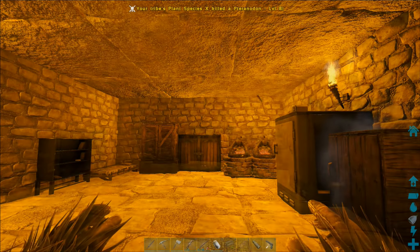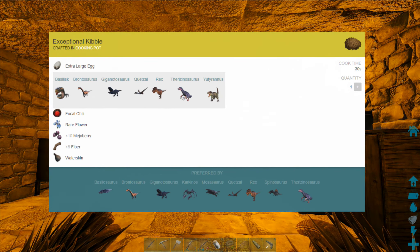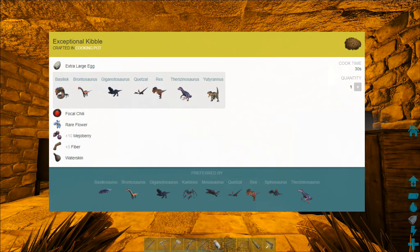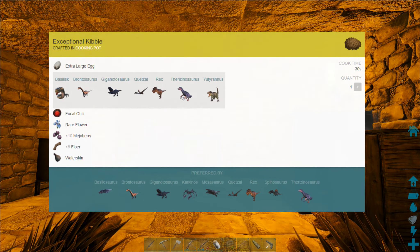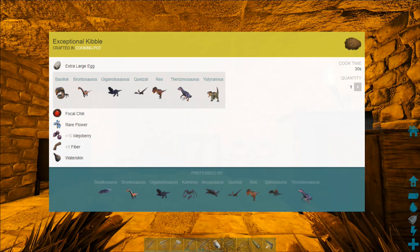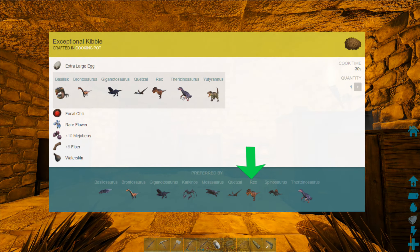For example, let's look at the exceptional kibble — the things you tame with exceptional kibble. Let's start there. The Basilosaurus, Brontosaurus, Giganotosaurus — the big Gigas — same as the Bronto. The Carchanos from Aberration. The Mosasaur — now you can tame with the eggs. Anybody that can make exceptional kibble, you can kibble-tame a Mosasaur. Quetzal, Rex, Spino, and Therizinosaurus.